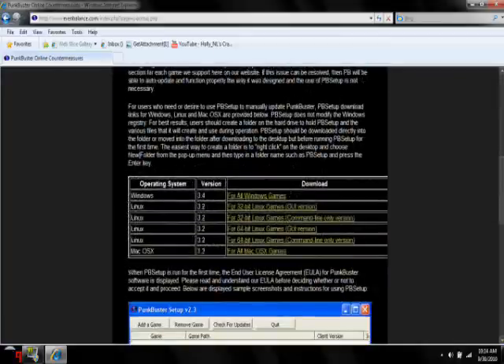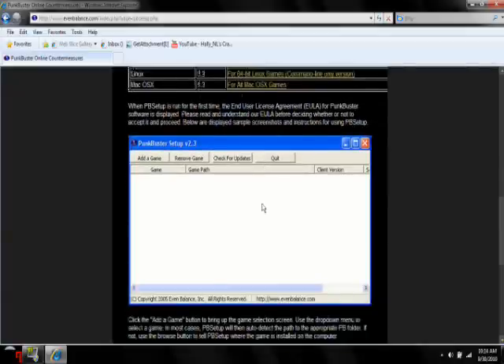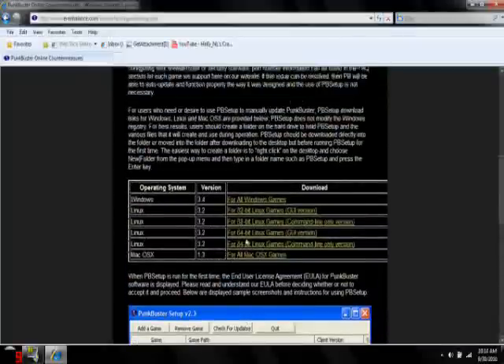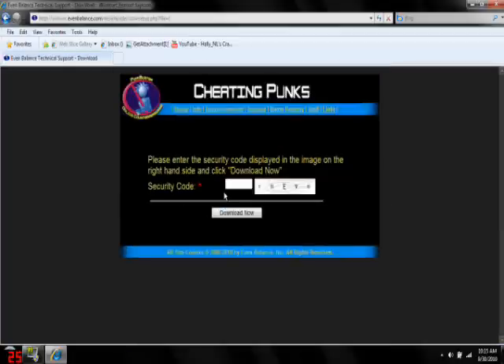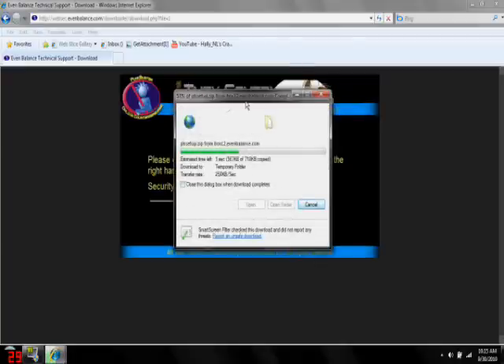Go down and it'll show your operating system and your version. Then you will click — depending on what you got. I got Windows 7, so just click for all Windows games. Put that in — you don't have to space it or put capitals. Mine's already updated, but you could open it or save it. I just open it, cause it doesn't matter.